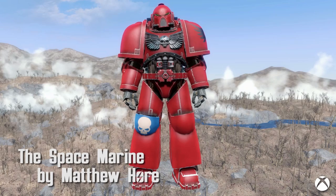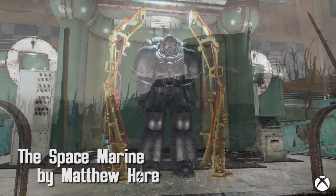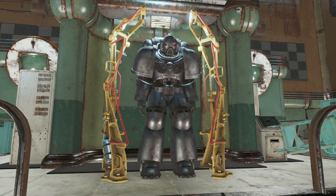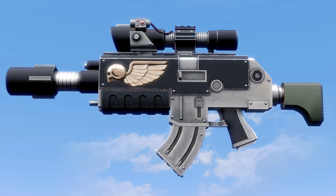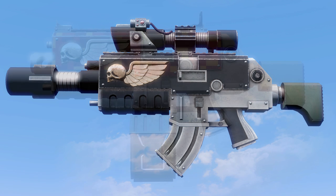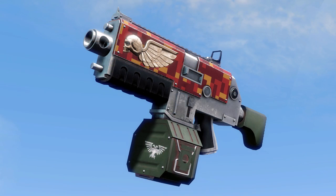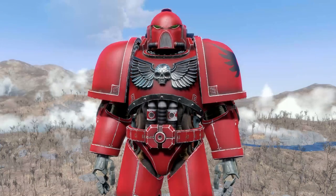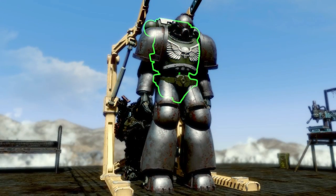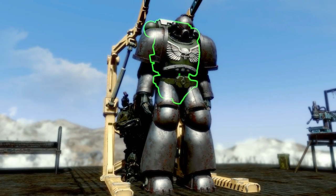The Space Marine Armor by Matthew Hoare. Heading to the southern portion of the map, hidden in a building, is some pretty kickin' Space Marine Armor along with a bolt gun. The bolt gun has three receivers — with the stalker receiver dealing 400-plus damage per shot — two barrels, three stocks, three mags, three sights, and four variations of paint. The armor has the usual power armor upgrades along with 11 paint materials of your choice. Beautiful model and textures, and having the bolt gun is a fantastic cherry on top.